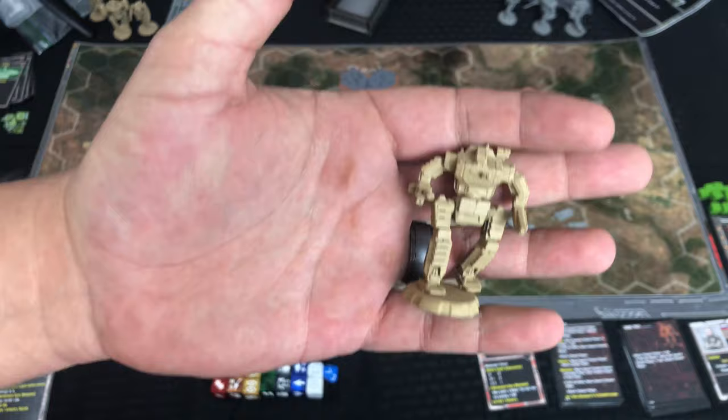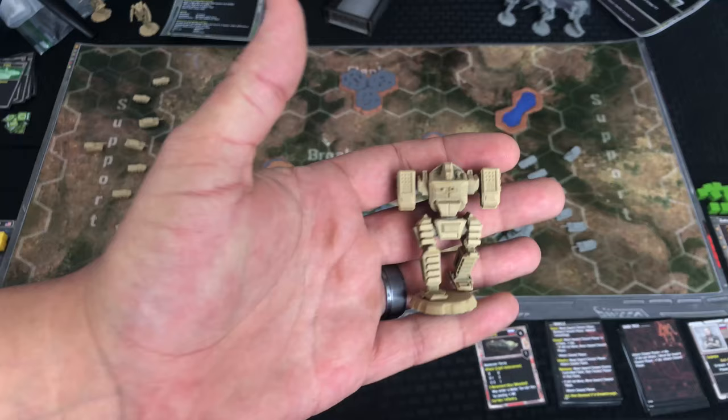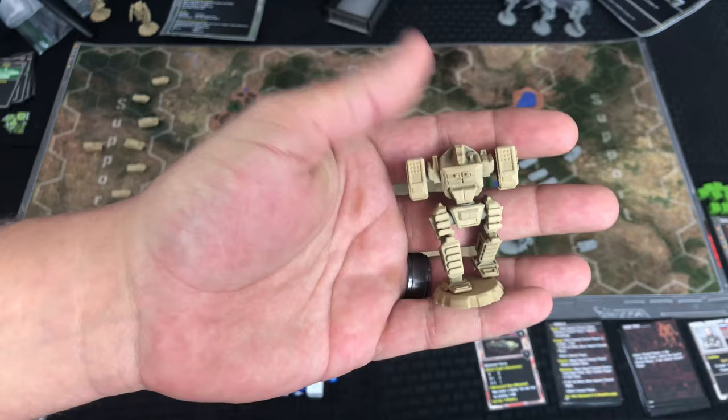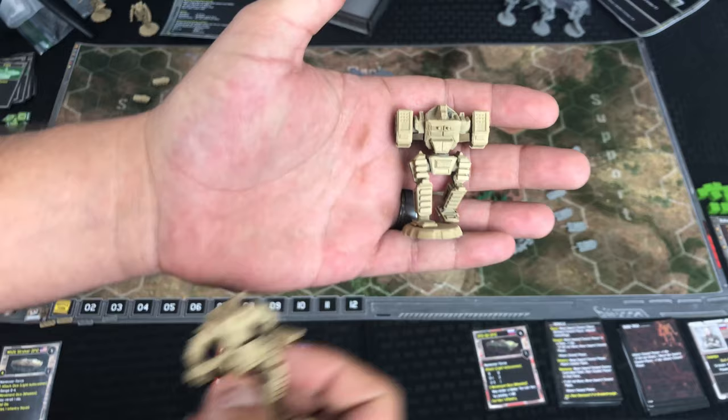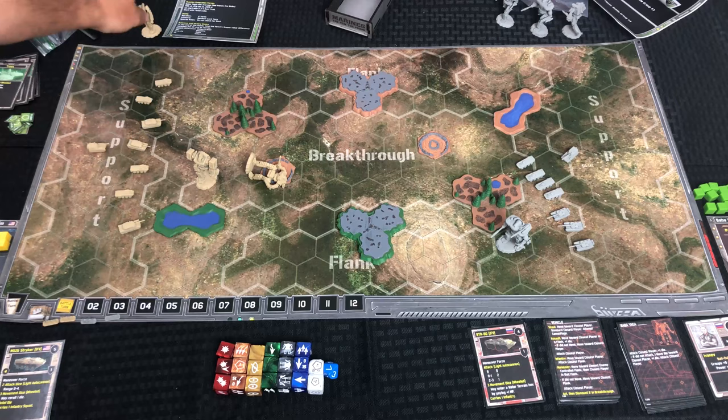This is actually the Timber Wolf for the American side. There's also this one — I can't remember the name in MechWarrior — the one that has the missile launchers for arms. It's one of those big large missile launchers for arms so it can fire a whole bunch of stuff. There is limited ammo for some of these guys, so this one would have limited ammo when it comes to its long-range missiles.